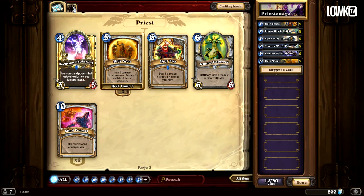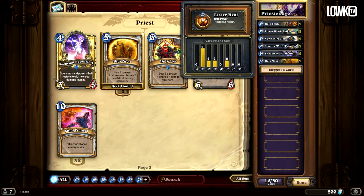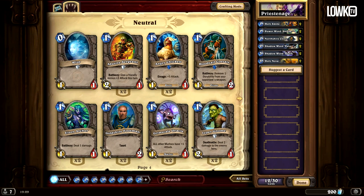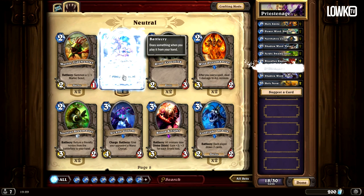So those are all the cards we pick from the Priest side of things. The other cards are all going to be neutral. Keep in mind these are the only Priest cards we pick, plus the Lesser Heal hero power that the Priest standard has. When we go to the neutral cards we first go to the Ooze, which is two pages to the right. We also pick the Raptor, then we go a page to the right and pick the Novice Engineer, which is one of the more important cards.